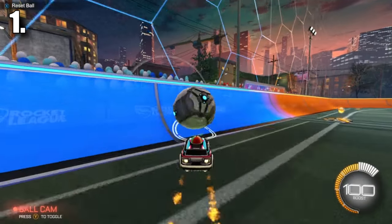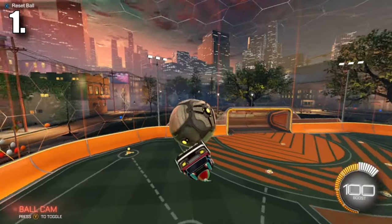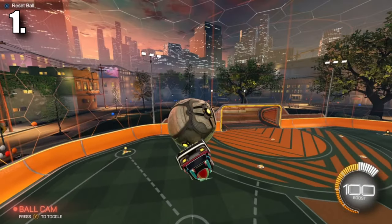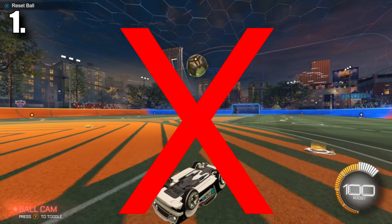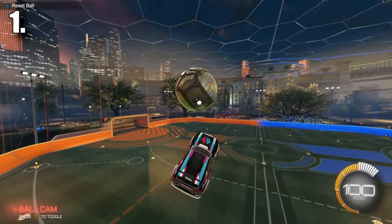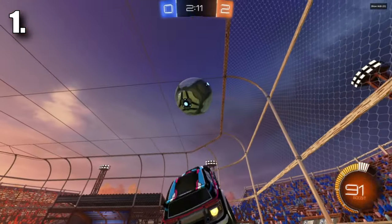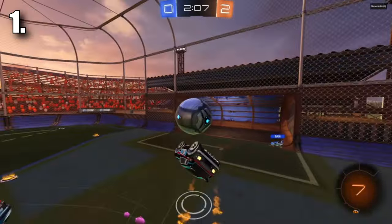Most beginner flip resets will look something like this. The main issue with beginner flip resets is that you get them far too late. Everything's falling down, and by the time you have the reset and can use it, you're way too close to the ground and you're just going to get blocked. Good players know that the key to a good reset is getting it really early, either when the ball's on the way up or right when it reaches its peak. The earlier and higher up you give yourself your flip, the more time you're going to have to adjust and actually take a shot.